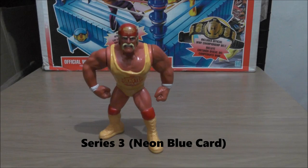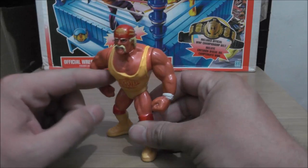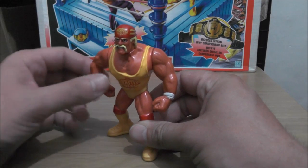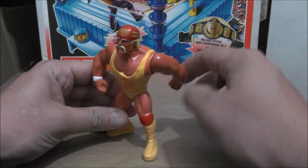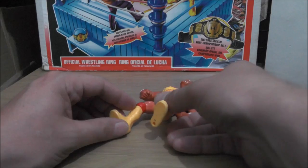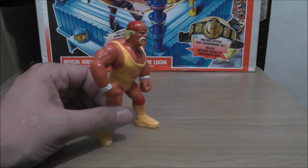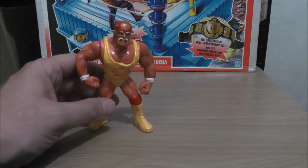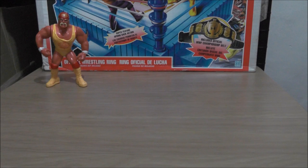Series 3 — we have Hulk Hogan with Hulkaplex. You're supposed to put another figure's head under his right arm, wind his arm up, let it go, and he's supposed to drop on the floor and do almost like a DDT type of thing to the other figure. It doesn't really work all that well, but it does something.